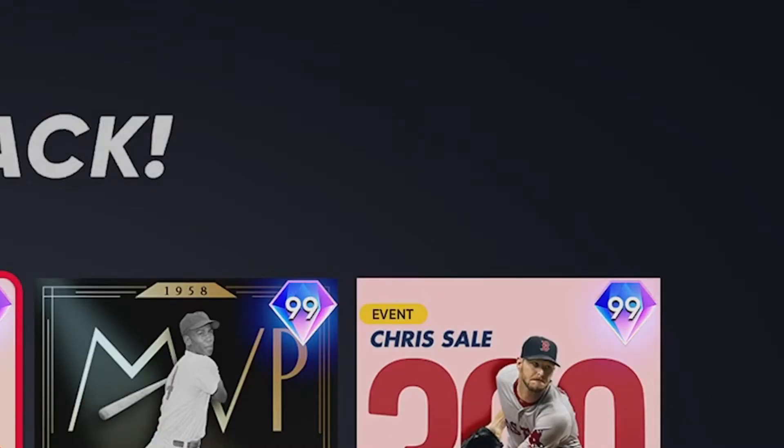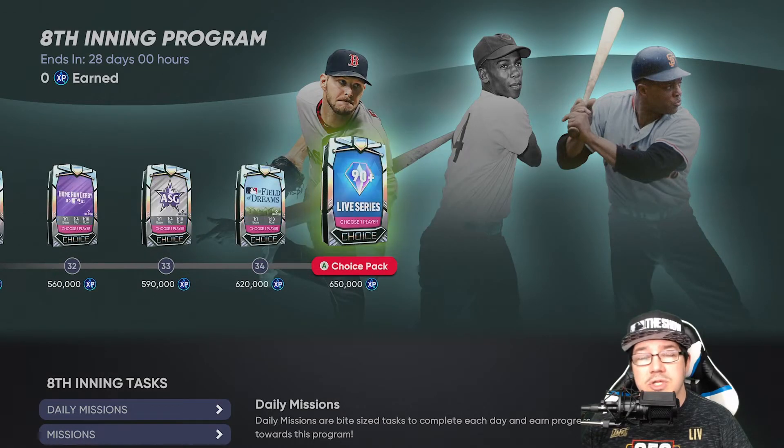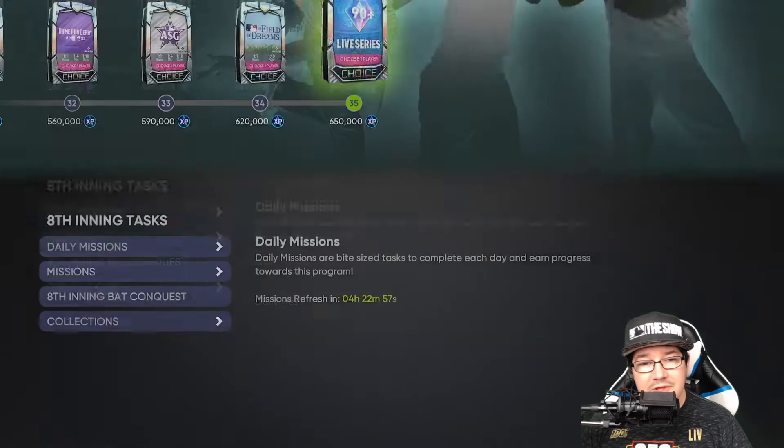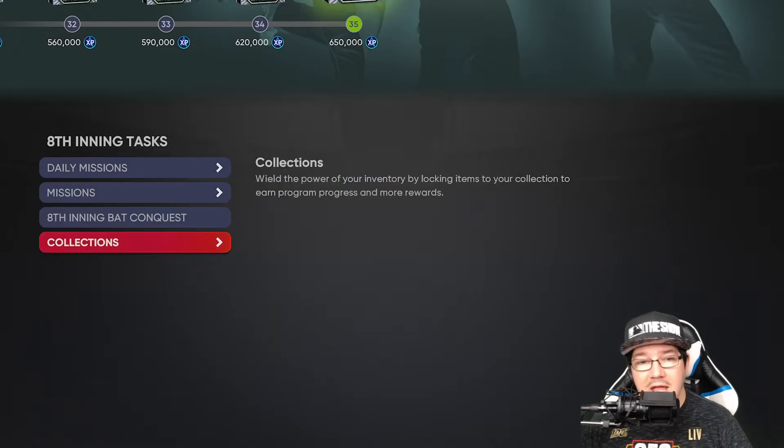There are your three choices. Looking at this, my guy to pick would be Willie Mays — he's just the most complete player for everything. But Ernie Banks isn't bad at shortstop, and Chris Sale's not a bad lefty to throw in there. He'll probably be at least in your starting rotation for a while. So how are you going to get that XP in the amount of time? You're going to get it with the daily missions, the missions, the eighth inning stuff, and the collections.